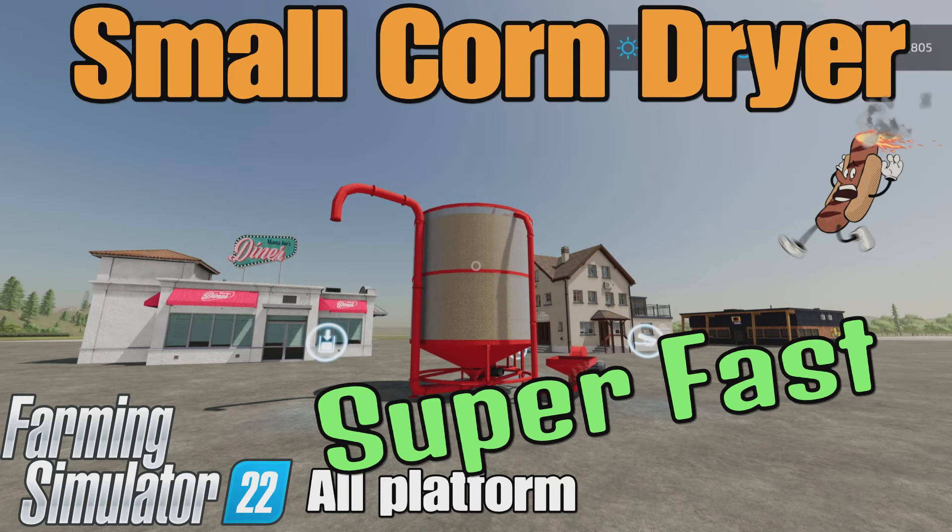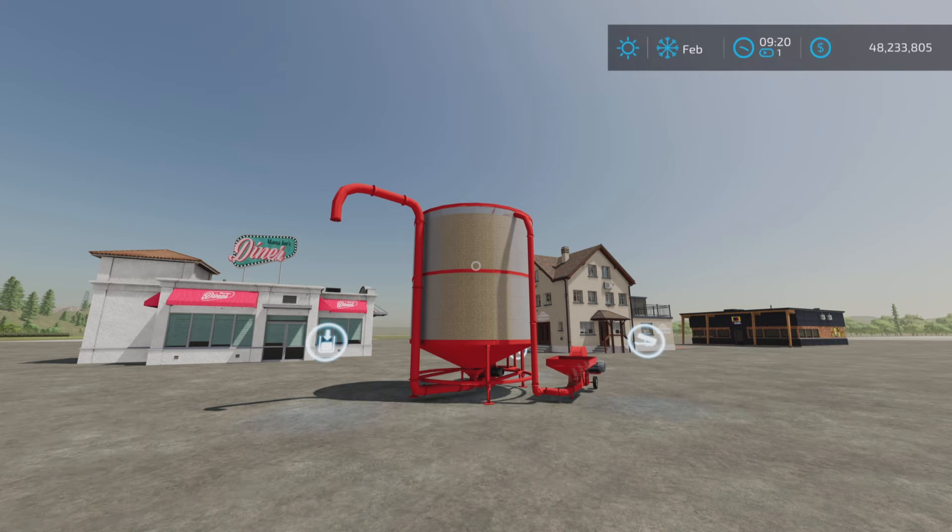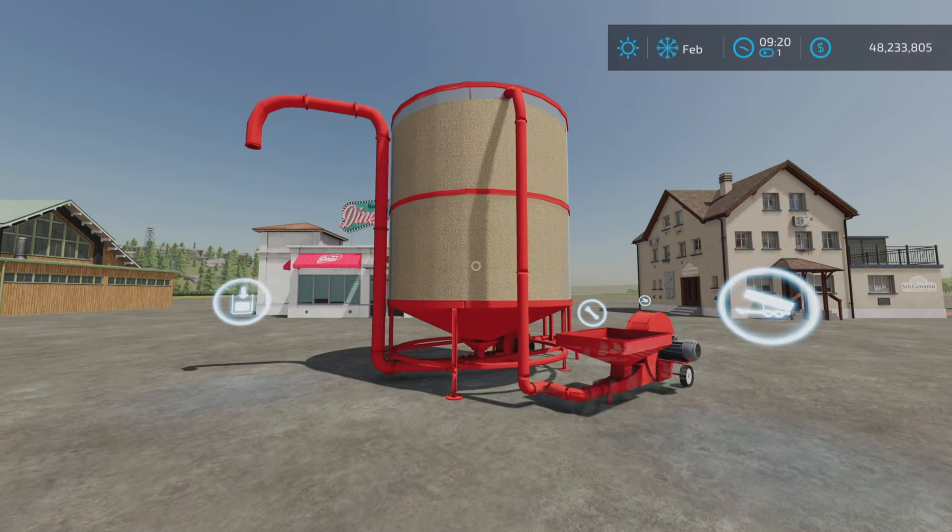This is the Small Corn Dryer by JMZ on Farming Simulator 22, available for all platforms: PC, Mac, and console. I'm on PS5 here on the Rock Crawl map for this test and demonstration of this little factory.